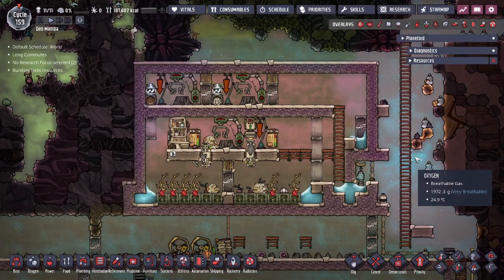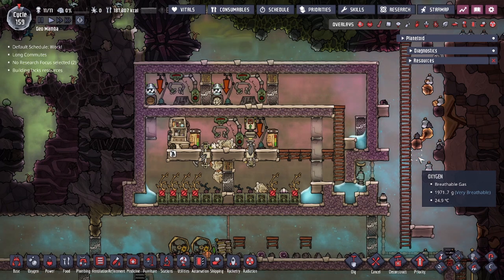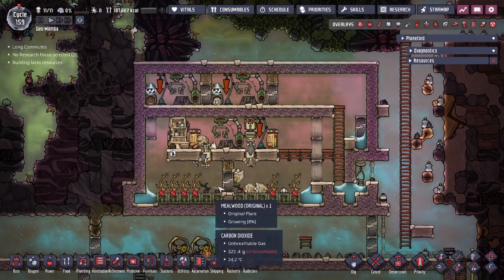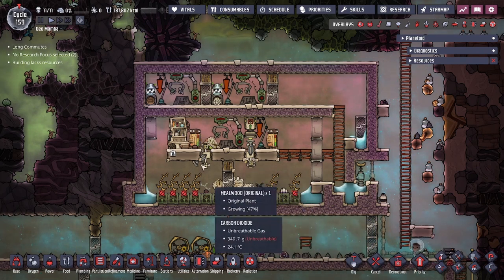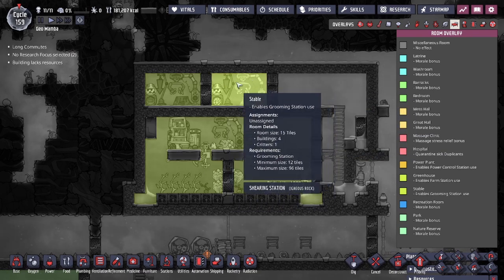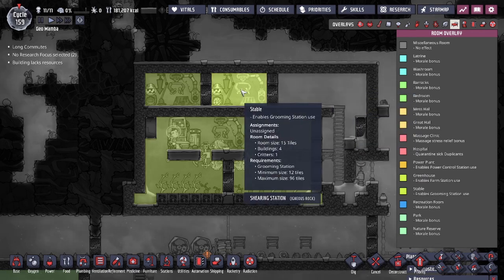Hey guys, LegitCity here. Today we're going to be talking about the best Draco ranch design that I know. In terms of efficiency, there has been a better design I've run into that is going to outdo this, because of the Dracos requiring grazing. Today we're going over my design. We have a couple of rooms: shearing rooms up top, a breeding room at the bottom where the Dracos eat, and a kill box.